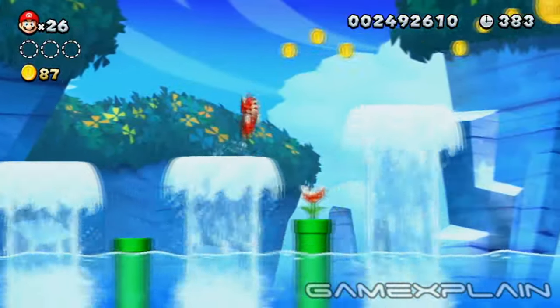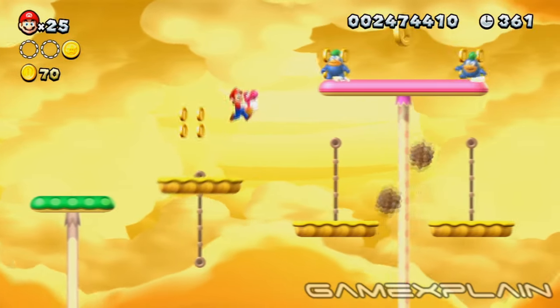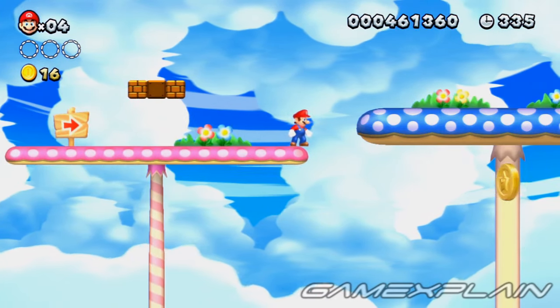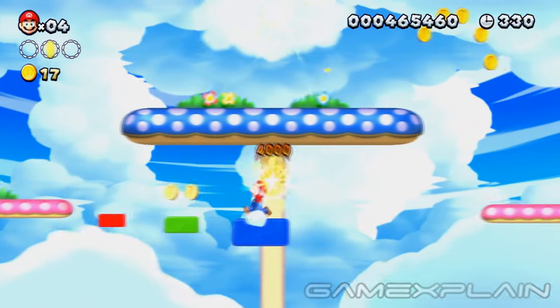If you're having trouble reaching any of the Star Coins in the game, try returning either with a Flying Squirrel Suit or a Pink Baby Yoshi. Both of their flight abilities should be a huge help. Or if you're playing with a Wii Remote, remember that you can use the gamepad at any time to create a series of platforms leading right to your prize.